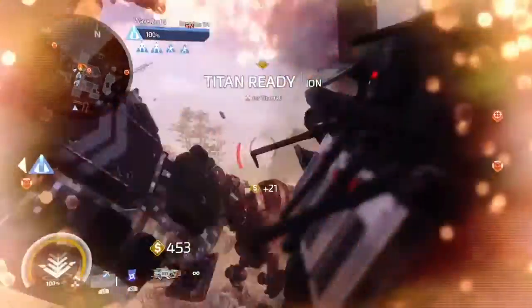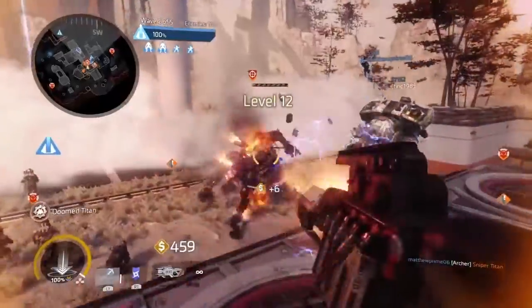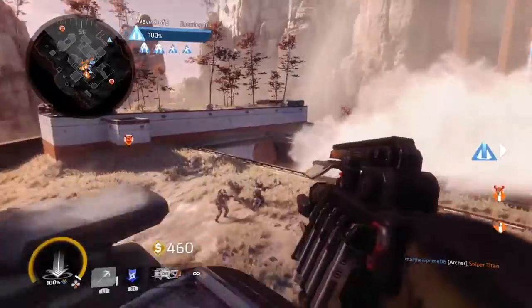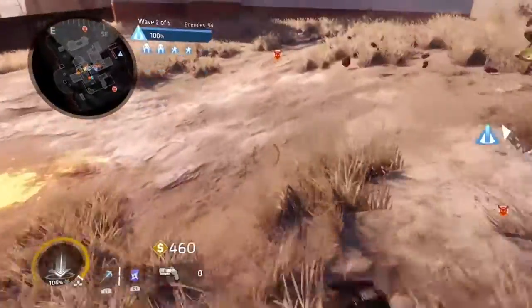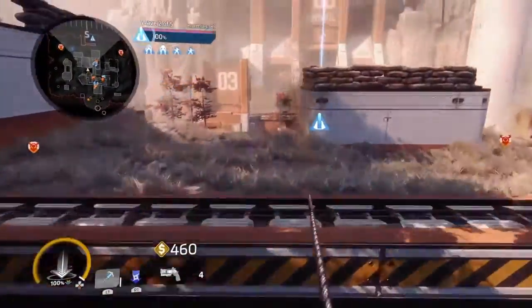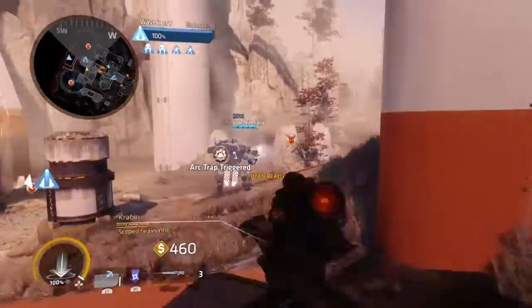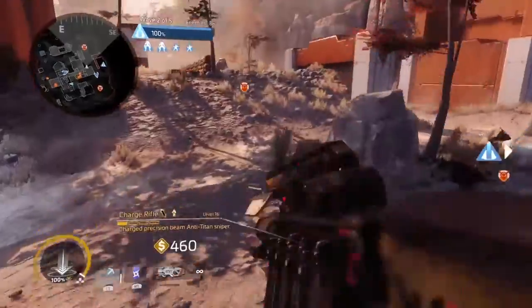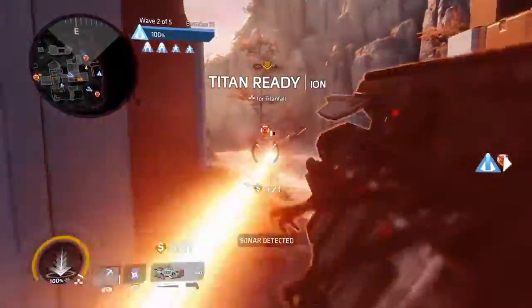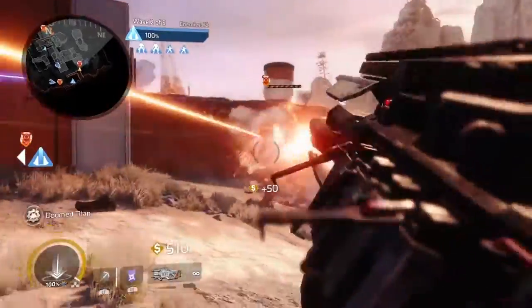There's this thing called the harvester that will be in the corner, the middle, or somewhere on the map that you have to defend — it's a bit like your base. Then you get enemy grunts, which are little soldiers, you get reapers, which are like robots, and you get titans. You also get lots of different types of titans — ones that fire mortars, ones that fire ion blasts, ones that have nuclear weapons on them — loads of stuff. It is really, really good fun.